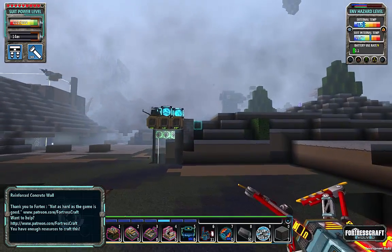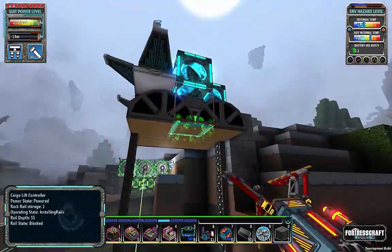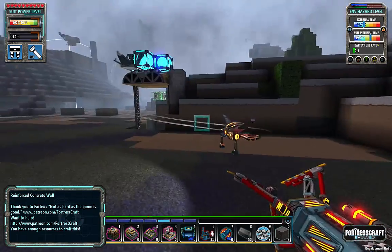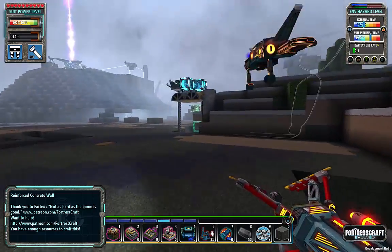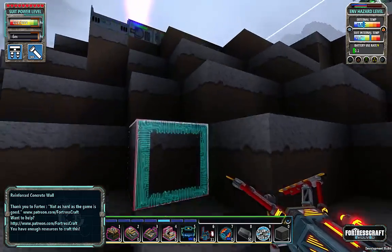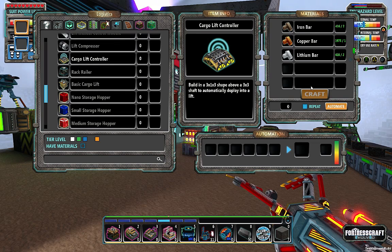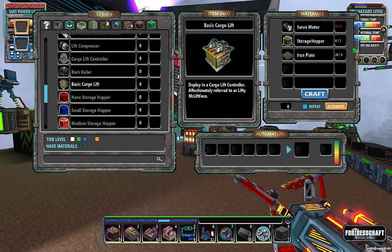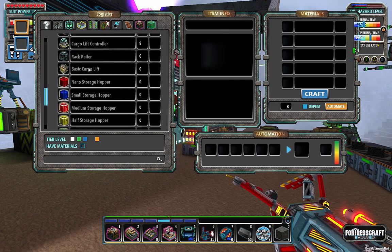I've already got the rack rails ready to go over here; this setup is ready for use. I don't have any sort of smelting system yet — it's going to be very basic in the beginning. I don't have the resources to build a whole system of power and dozens of smelters and all the stuff we're going to do soon.